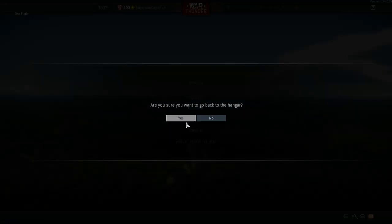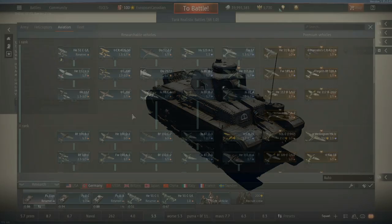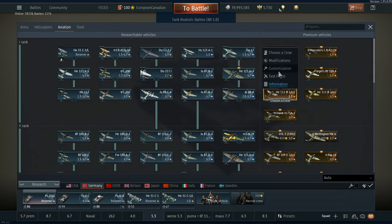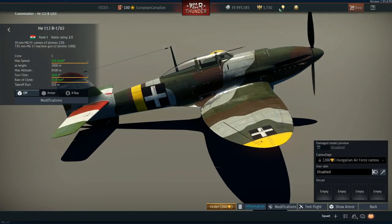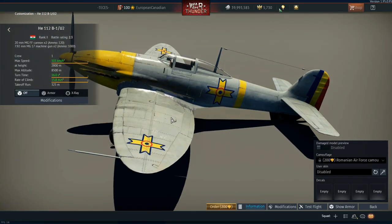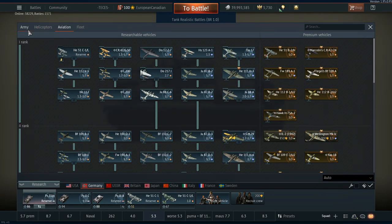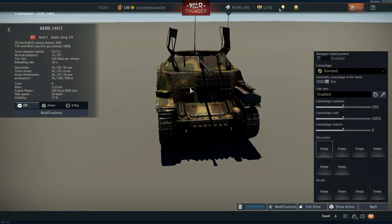At roughly $1.75, the He 112 is still a decent pickup. Even if you don't use it much, it works as an air superiority fighter in ground realistic, and the MG FFs are great in air arcade with the boosted flight model. It also has some really nice skins — the Hungarian Air Force camouflage and the Romanian Air Force camouflage — which you can work towards.